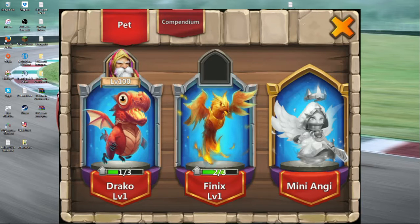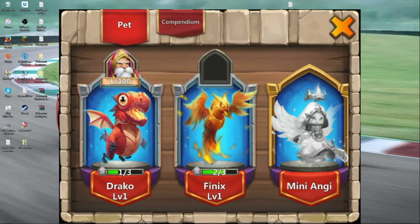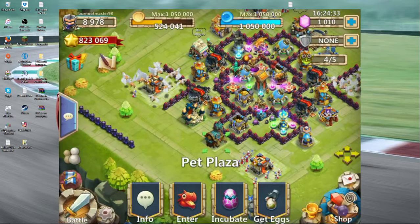This one I have sets fire to a hero when it attacks, so it deals more pet damage and more movement speed for all their heroes. These things are pretty cool — they really can help out your attack strategy. I mean, nothing too big added; it wasn't a huge update.